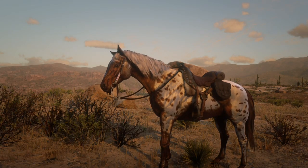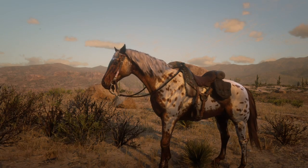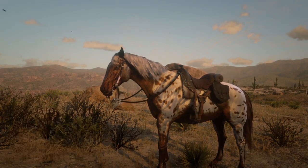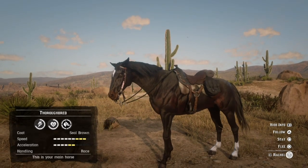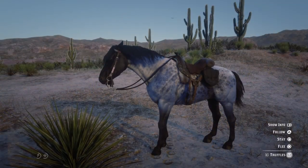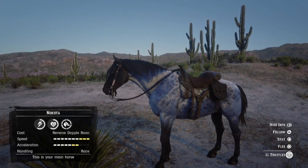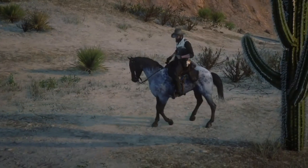In this video we're staging a long-distance race which will go all the way across the game map. Our three horses are this Brown Leopard Appaloosa, which is an epilogue horse, then we have John's Seal Brown Thoroughbred aka Rachel, and our final horse is the reverse dapple roan Nakoda which has maximum speed. All three horses are very pretty — the Nakoda especially has a beautiful blue coat.